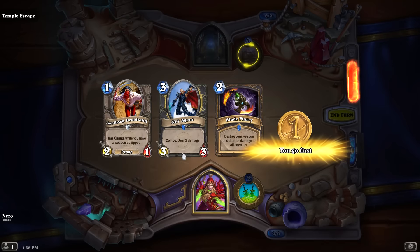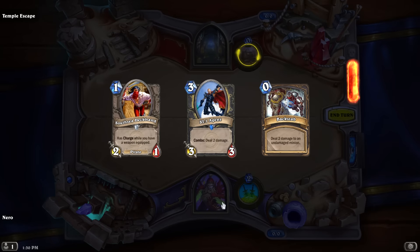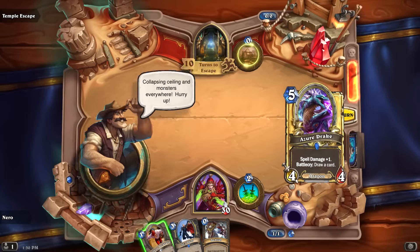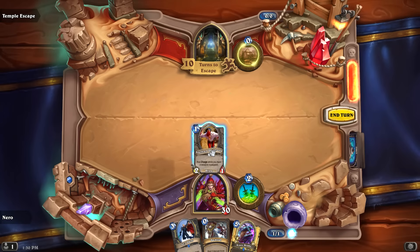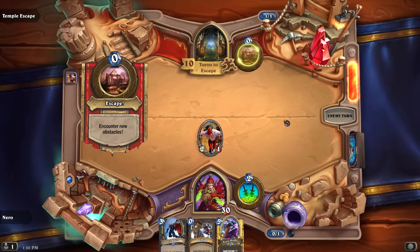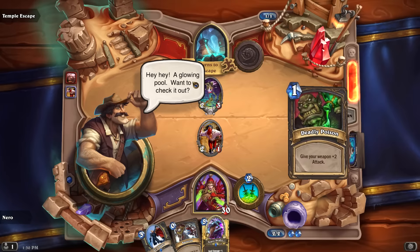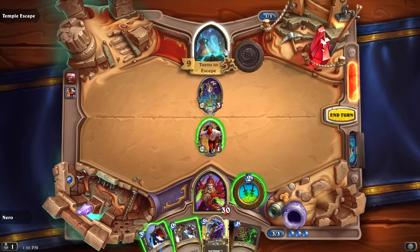I'm confused. Going with the Rogue deck — no Blade Flurry right away, Backstab yes. Ten turns to escape. I'll put something out just to have it. How do I escape exactly? Oh — it's like a choose-your-adventure! Gain a mana crystal or draw a card. Walk through the pool — I'll take the mana crystal.